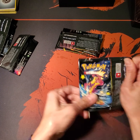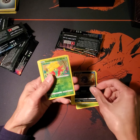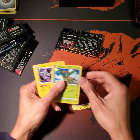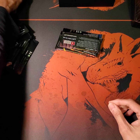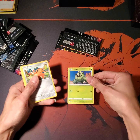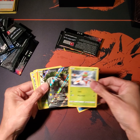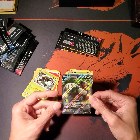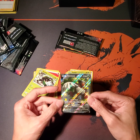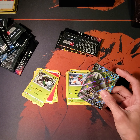Alright, here we go. Shinx — Brokey. That's not a holo. That one is. Can't really tell, but it is, trust me. Oh, there's something in there. What is that? Whoa, that's cool — it's a shiny. I think. I'm pretty sure. Whoa, that's cool. Rillaboom! Oh, that's neat. These are cool.